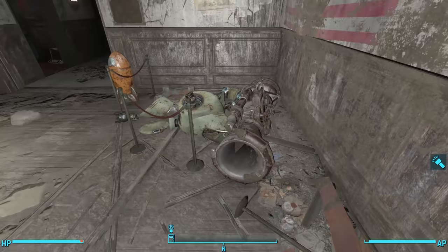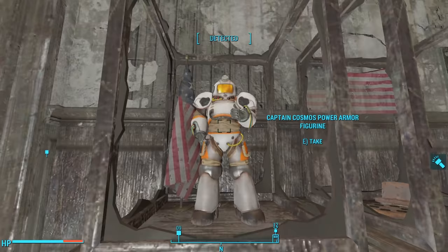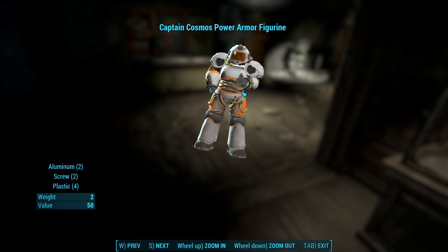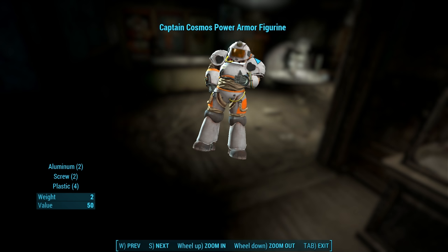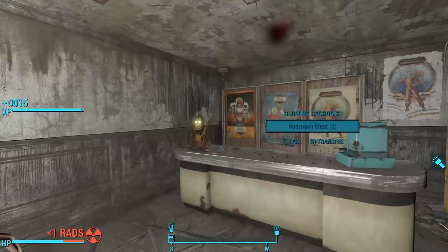From here, we find a hallway to the north and a gift shop to the west. We'll check out the gift shop for now. We find our first Captain Cosmos Power Armor figurine, giving a thumbs up inside a display case with an American flag. We can loot these, which appear in our inventory as junk items. We have to be careful if we store these in a settlement workshop, because they will get consumed for scrap.